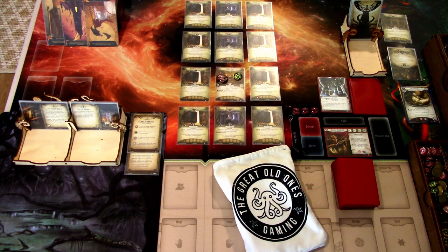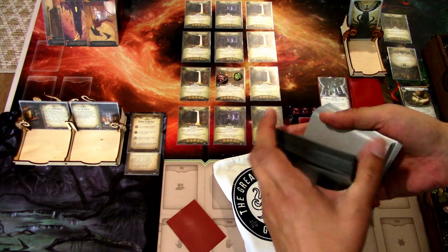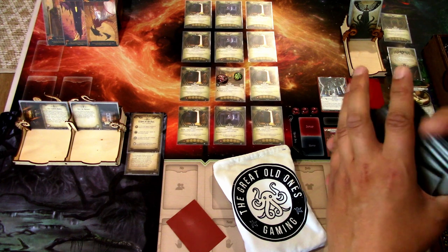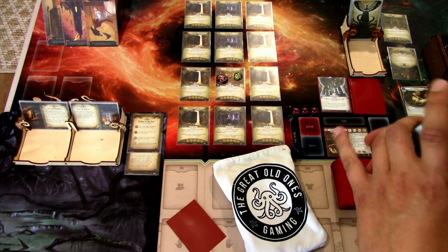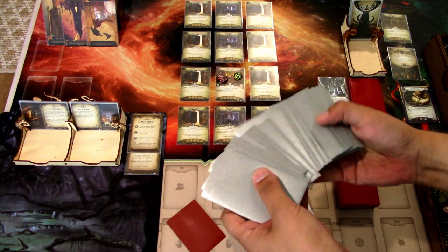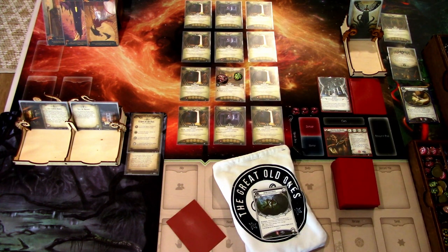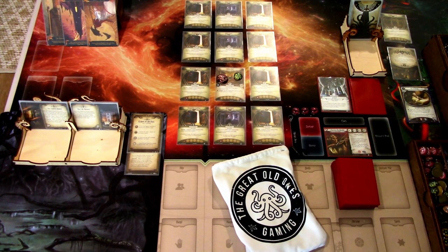We are nearly ready to begin. First, we have to add one basic weakness to our deck — I'll shuffle my huge pile of basic weaknesses. This is only for this scenario, so we'll remove it after the game. I'll redraw any multiplayer cards. We pick one at random and it is Dendomorphosis — not the worst for Patrice, because Patrice doesn't use that many hand slots, but still an annoying one. We'll add this to Patrice's deck and remember not to rely on our hand slot items too much, because those could be discarded by that weakness.